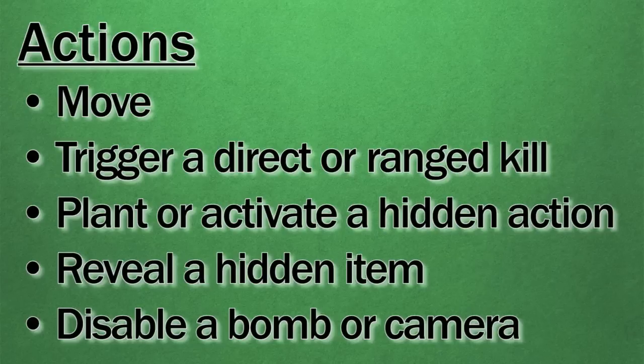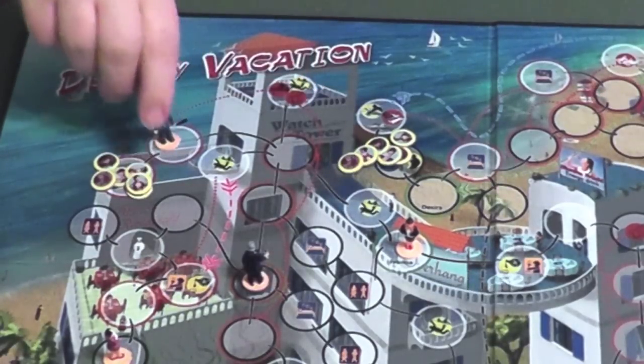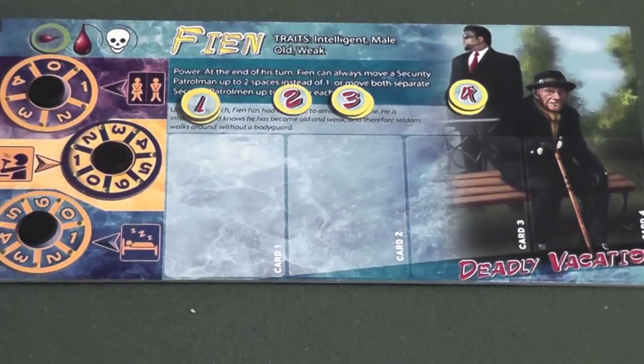Players can disable a bomb or camera on their location for two action points. They are not required to spend all four action points, but extra action points will not carry over to future turns. Upon ending their turn, the player moves one of the two patrolmen one space. Each of the character's need dials will then advance by one.